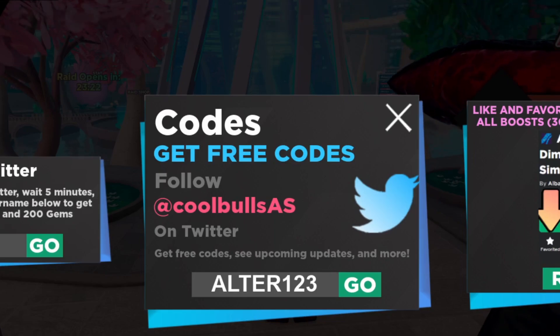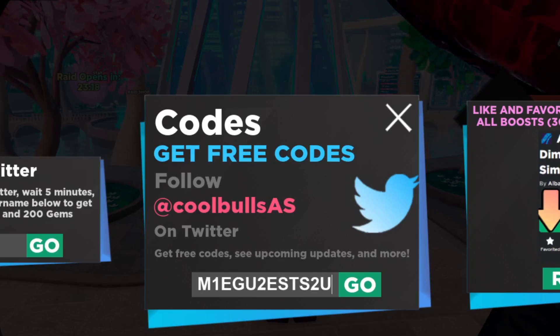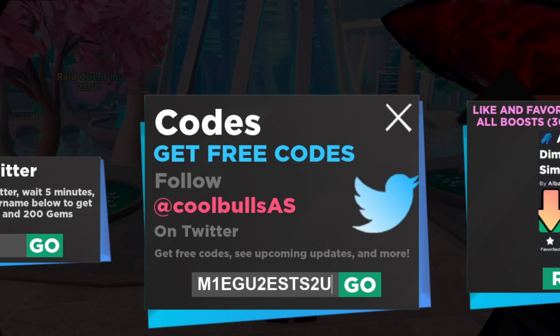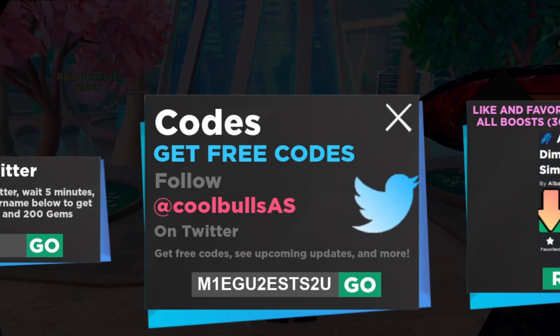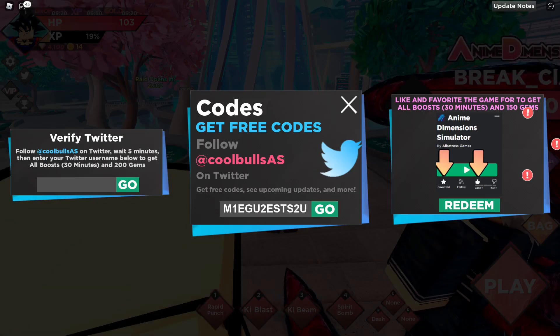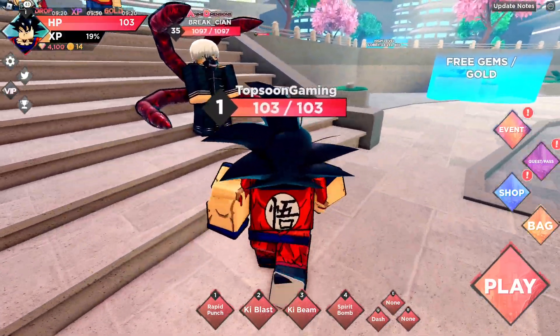Next working code is M1EGU2ESTS2U. We have more working codes, but make sure you like and subscribe because I'm going to be dropping more codes — there's also a part two dropping with even more working codes.